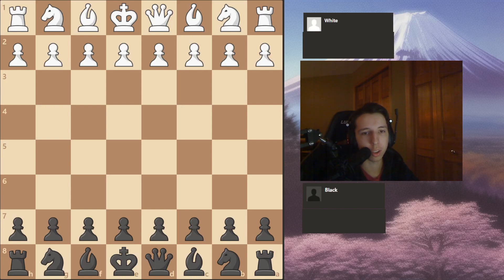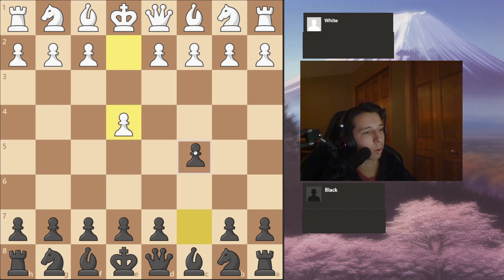Welcome to my first chess openings video. If you play the Sicilian and you hate playing against the Alapin defense, then this video is for you. The Sicilian starts off with E4, C5, then the Alapin, C3.